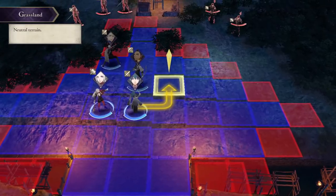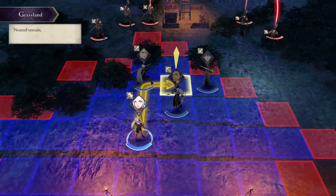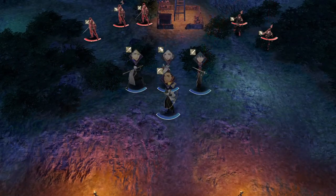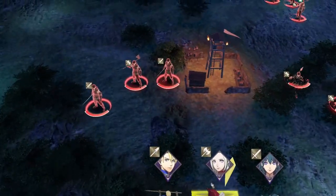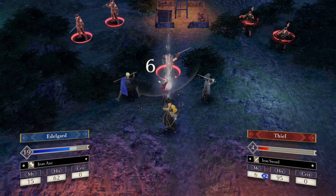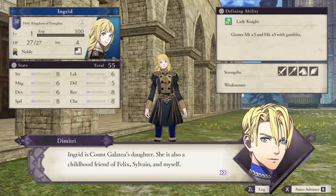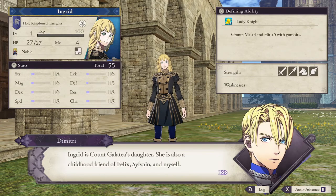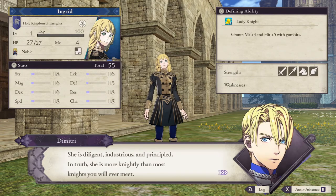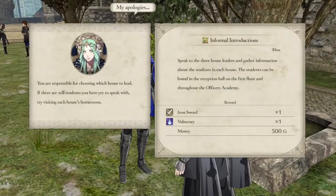The prologue is a pretty simple stage — just a few bandits with axes, nothing bad. After that we move into the Garreg Mach Monastery — difficult to pronounce every time — with our father, and we go ahead and pick the Blue Lions. We start off the first week scouting around, getting to know everyone, before jumping into the first chapter.